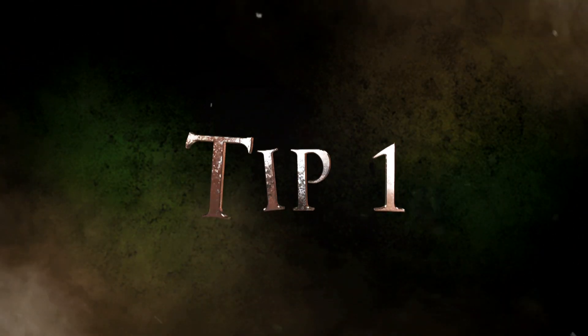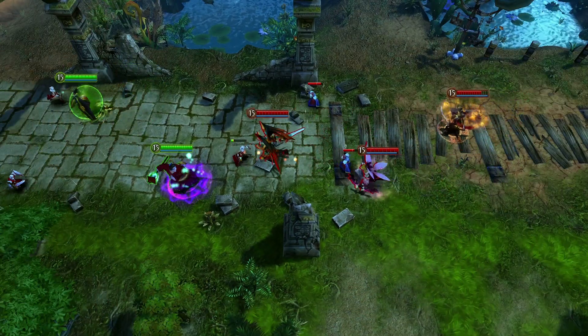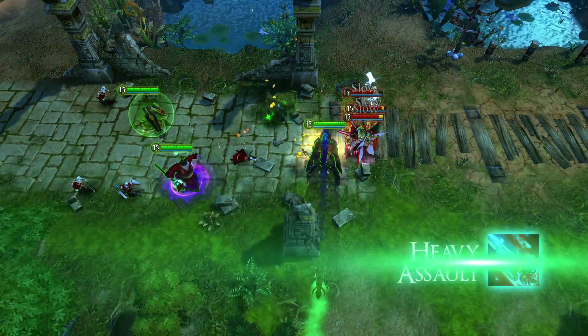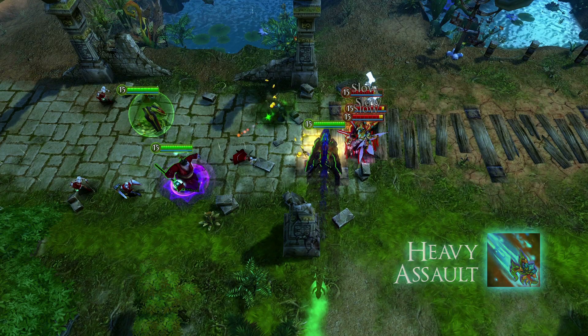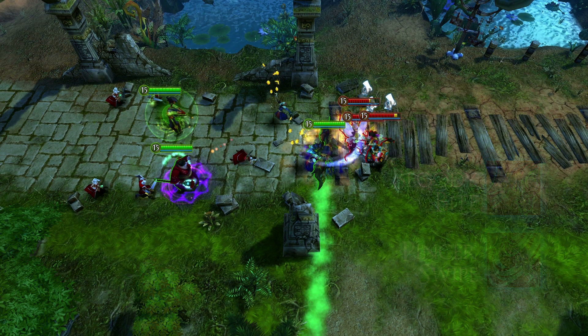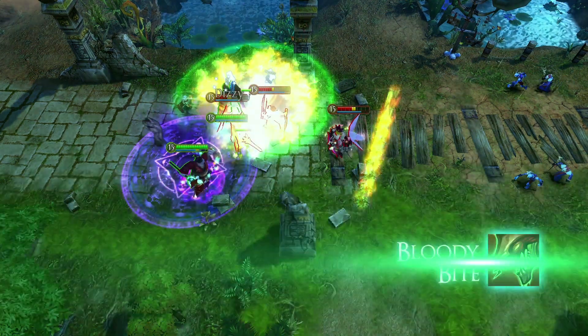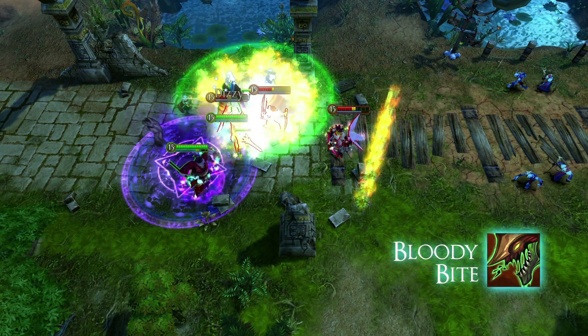Now let's see how Red Trophy crushes her enemies on the battlefield. Lavie and Mystic are holding off the enemy attack at the front line. Red Trophy rushes to battle using Heavy Assault, knocking the enemies aside, then deals damage to them with a Pincer Swipe and Bloody Bite combo. Red Trophy takes advantage of the situation and finishes Debroni with Bloody Bite.